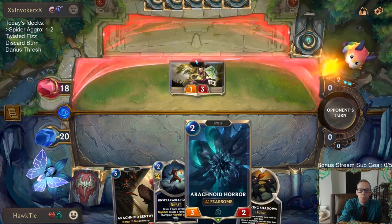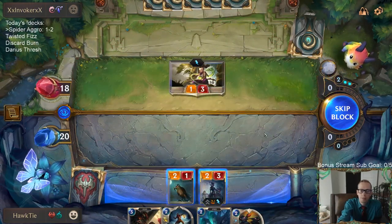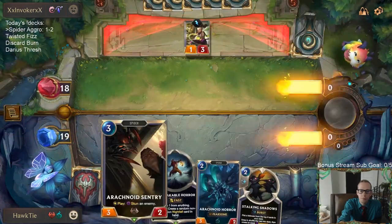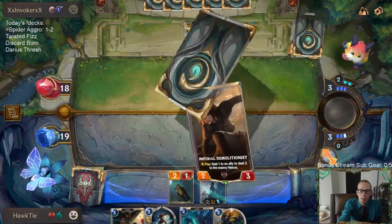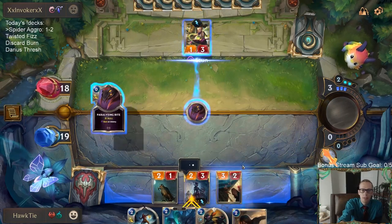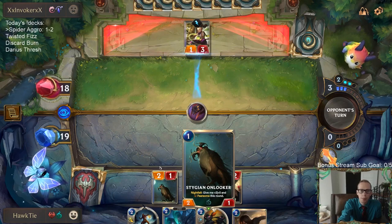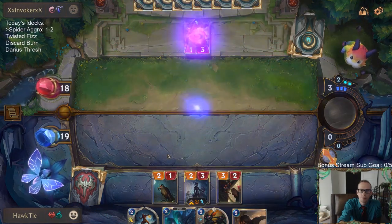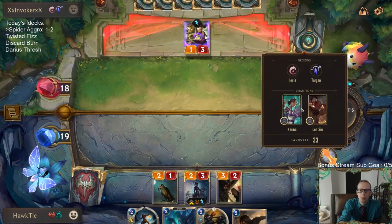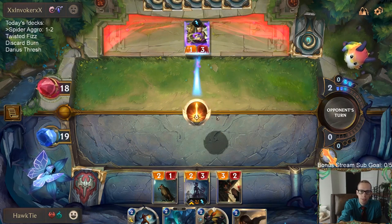If they played the 3-2 that created a gem, I would have played Arachnoid Horror. They have Pill Cascade - that's a problem. The main question is if we wanted to try to block with Onlooker. This forces them to have another cheap unit to go along with the Pill Cascade, which isn't a given.